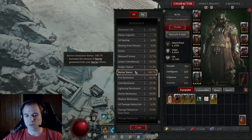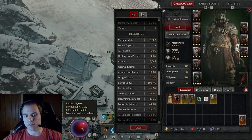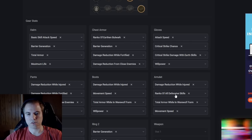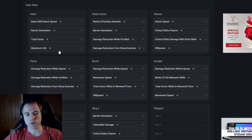For example, I have 100.7% barrier generation so my barrier cap is 15,100, and my goal is to have a little more HP than that. Ranks of earthen bulwark and rank 12 defensive skills on our chest and amulet respectively are extremely important now to scale the maximum health of our barrier. Barrier generation is even more important than before because now it directly influences your barrier cap.